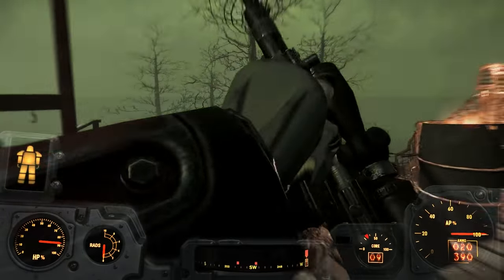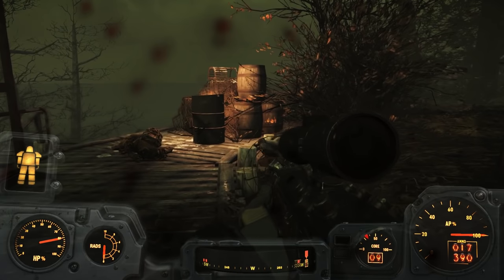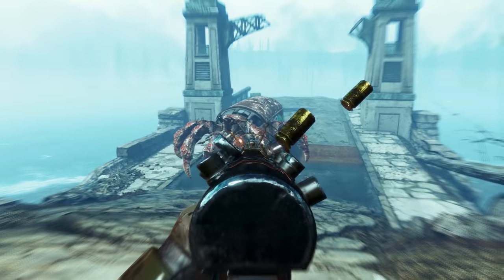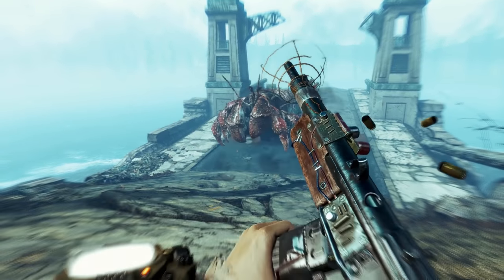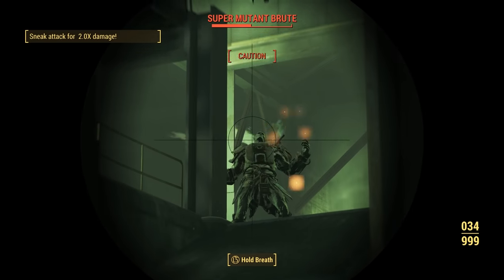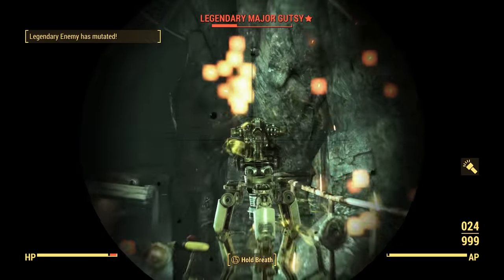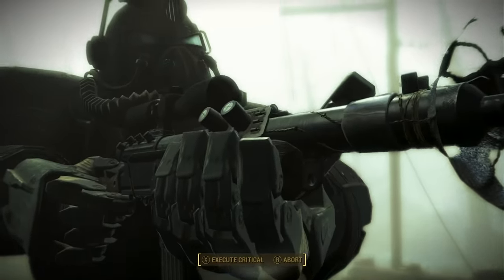The radium rifle irradiates bullets as they are fired, causing ballistic damage with an extra kick of radiation damage that is deadly to humans. It can be modded to be automatic and as powerful as the combat rifle with .45 ammo, but with better fire rate and recoil. If you receive the unique Radical Conversion as a quest reward, it ignores 30% of the target's damage and energy resistance.